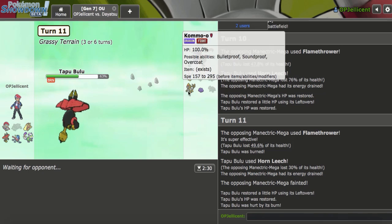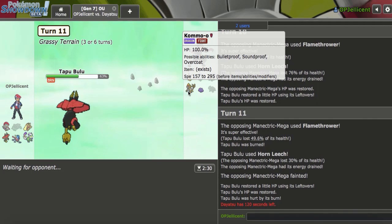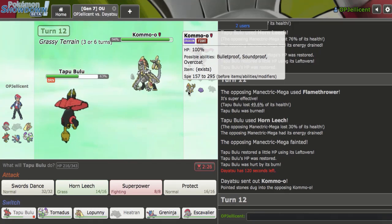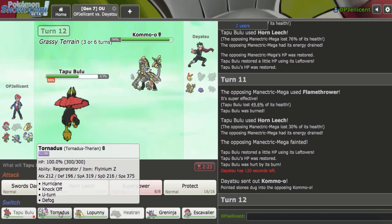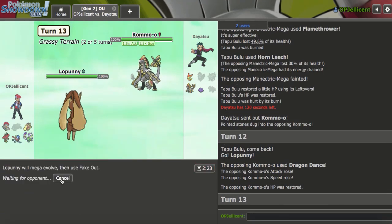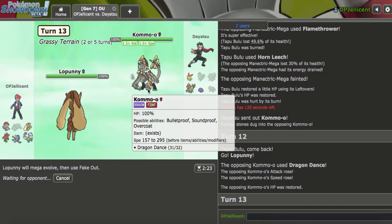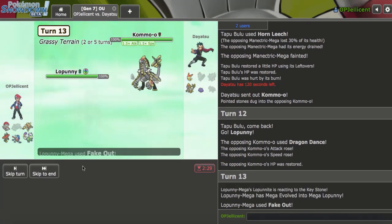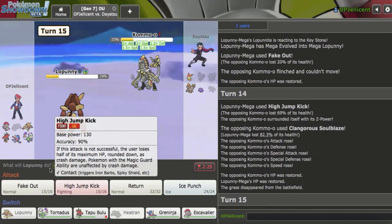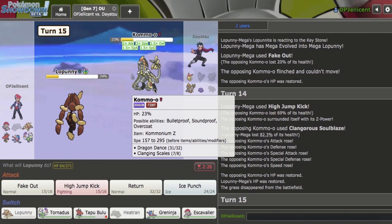If Kommo-o comes out, what's my play? I think I bring in Tornadus and hit Hurricane to break the sub and then try to revenge with Greninja — that might be my best bet. I don't want to go hard Greninja, I don't want to go Mega Lopunny. Let's go Mega Lopunny — oh, they're just regular Dragon Dance, okay. So in this case what I have to do is Fake Out here, get a bit of damage off. If they kill me then I revenge with Greninja. I have to High Jump Kick — I can't risk them Dragon Dancing again for free. And if I miss as they Dragon Dance I lose. I did hit — I was actually already faster, huh? Terrain is gone now which is really nice.